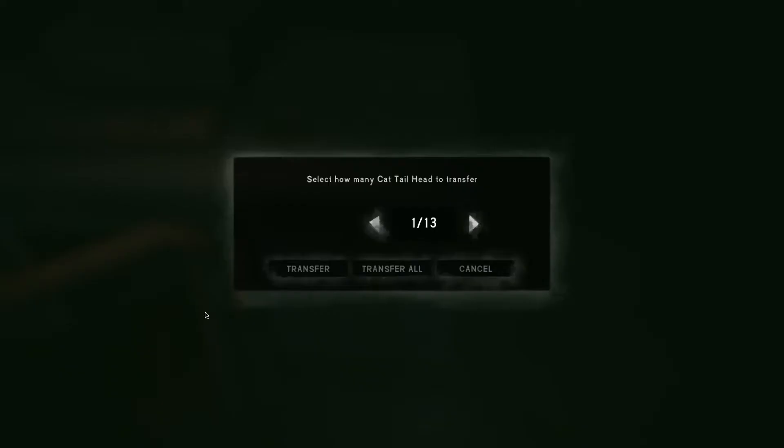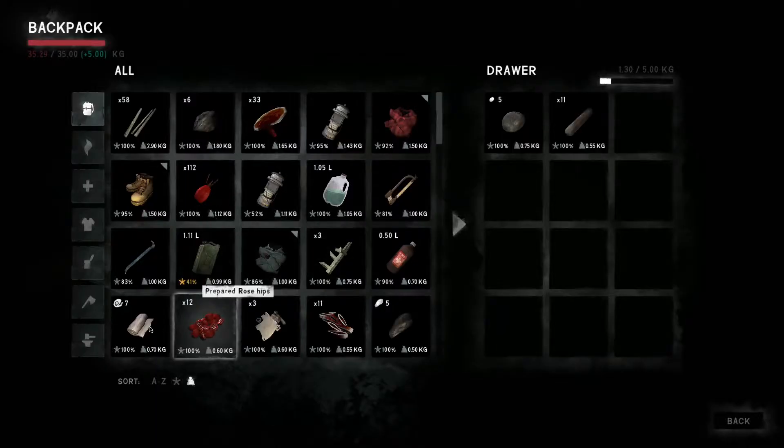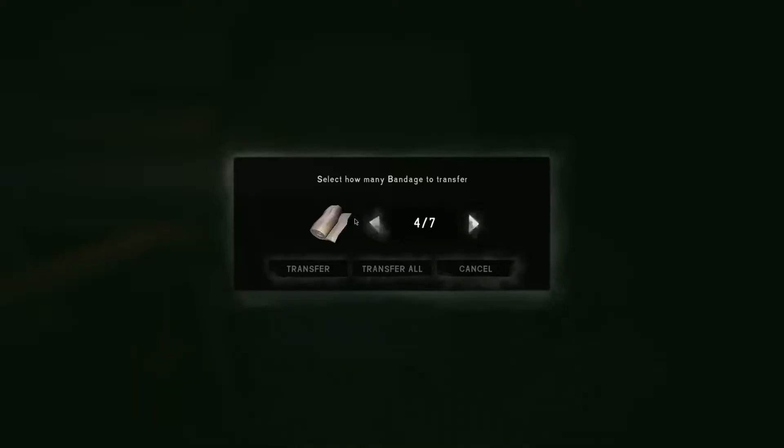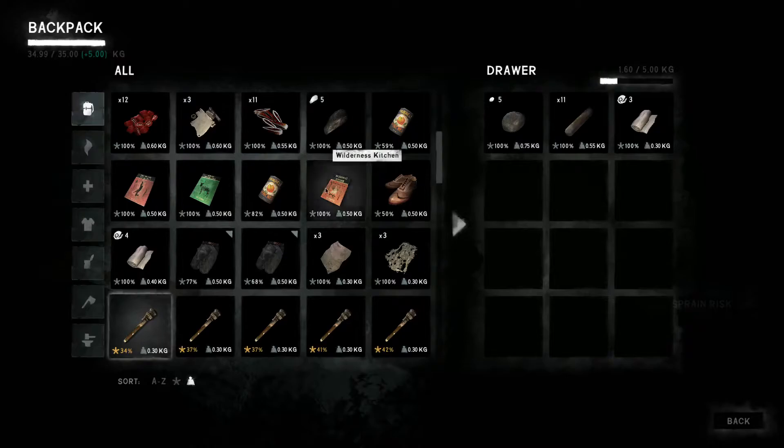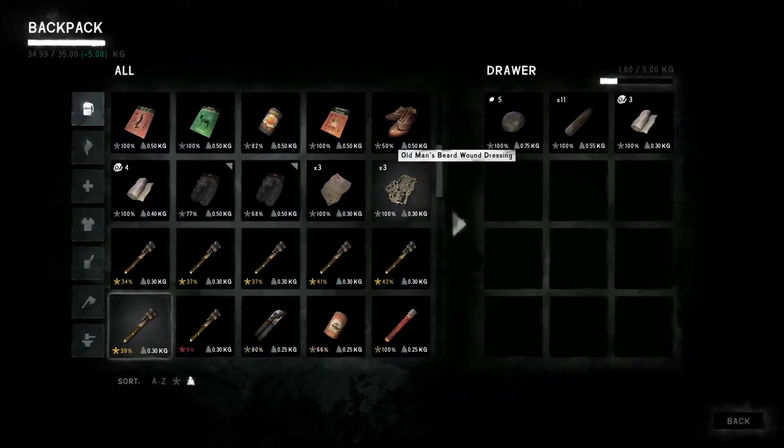I'm going to leave behind all but two of the cattail heads. I don't need all these bandages — we can leave three of them. Scrap metal, extra food we can eat. I want to carry these skill books back with me because I may want them eventually. My goal is to not have to come back here for a very long time.